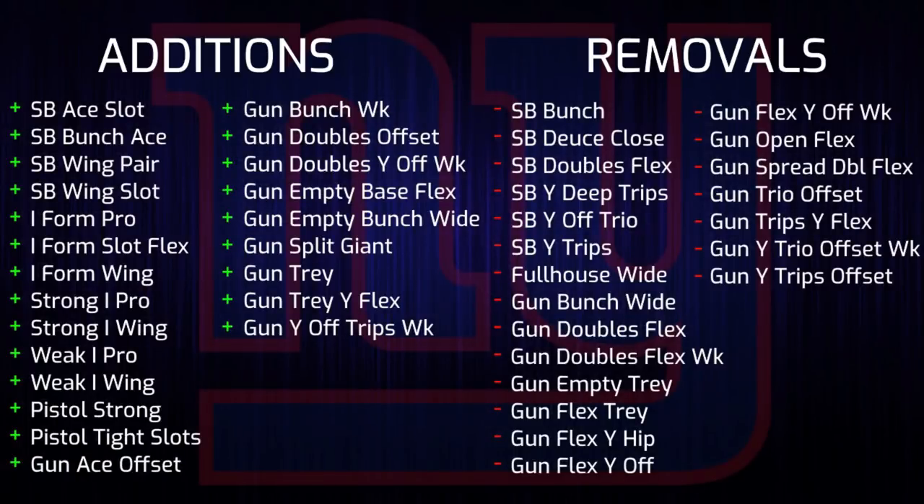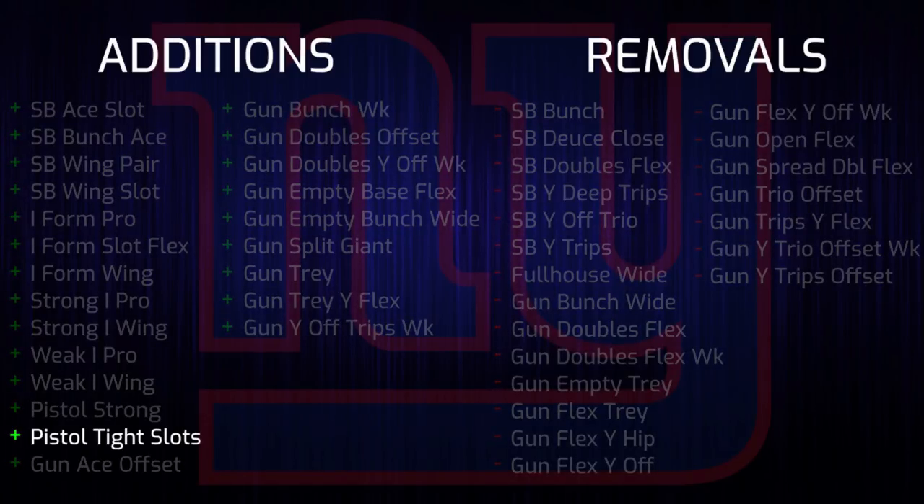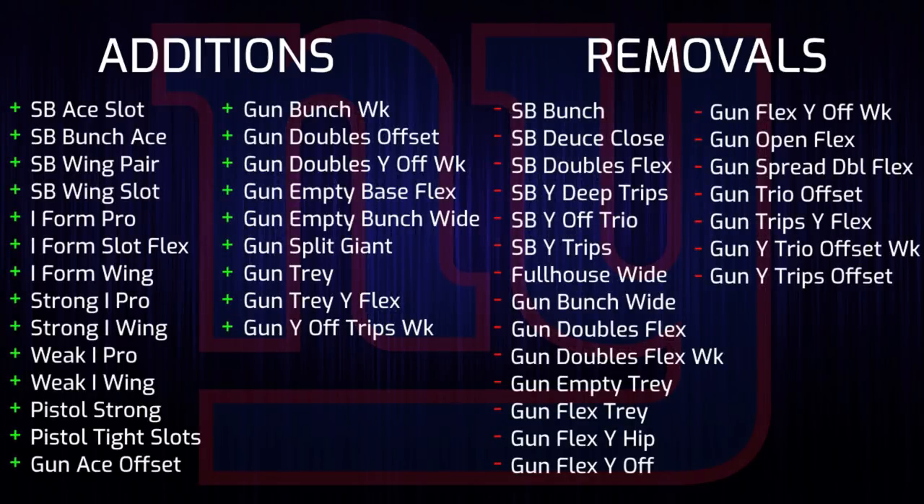At number three we have the New York Giants with 23 formations being taken out but having 21 new ones put in. New York's playbook has transitioned from a pure one back playbook having basically nothing but single back and shotgun to a more traditional style playbook with more multi tight end sets along with the I-Form variants. The shotgun got retooled to look more like the majority of playbooks throughout the game while also gaining a unique formation in pistol tight slots. Much like the Bills, it's hard to say whether or not this is really an improvement as it brings a completely new playstyle with now more diverse formations and personnel.